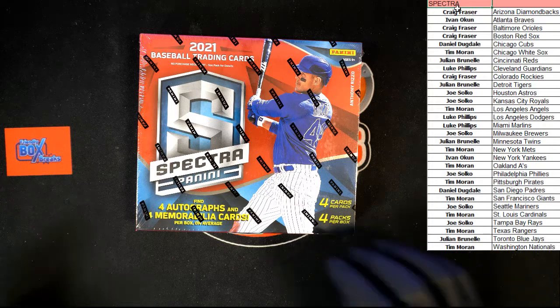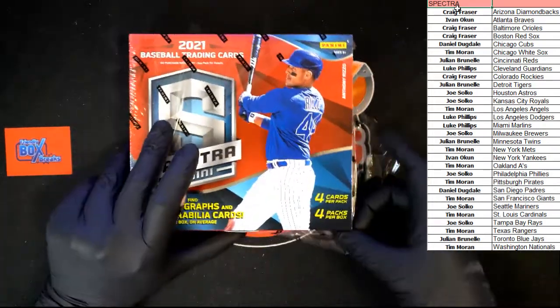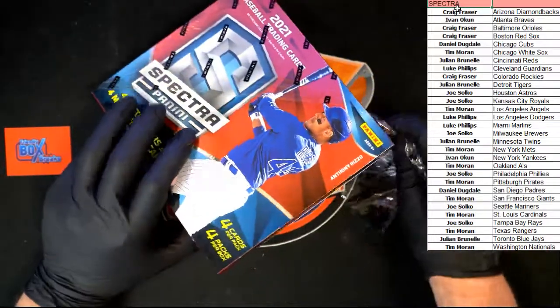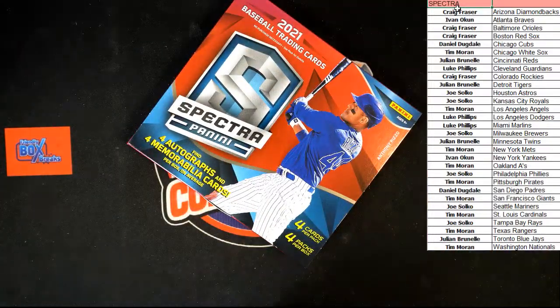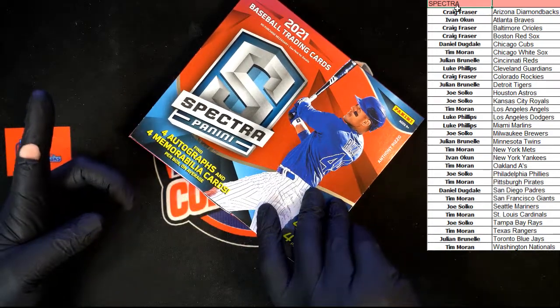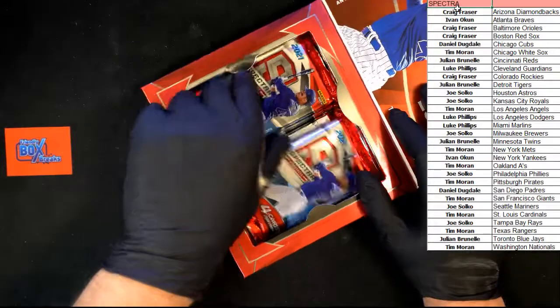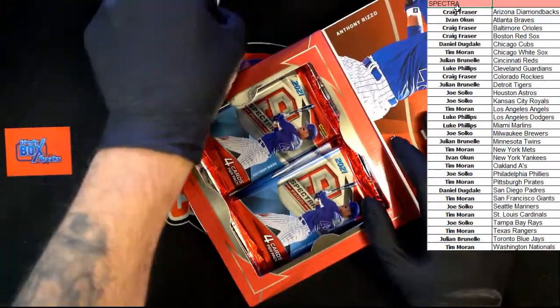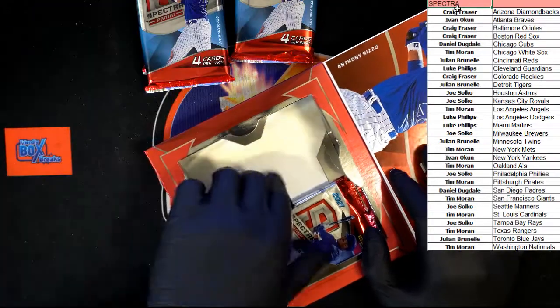Let's go. I'll occasionally type with my elbows since that's where my keyboard normally is, so I moved it to avoid that. Let's get our four packs out of here — one, two, three, and four — leaving us with the empty box that we'll get out of the way.